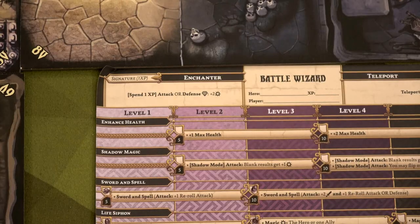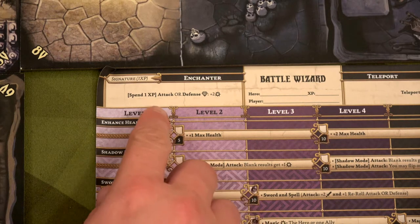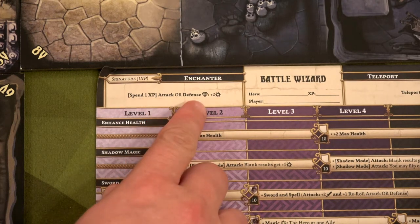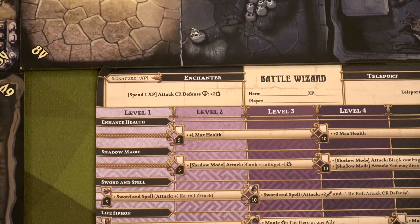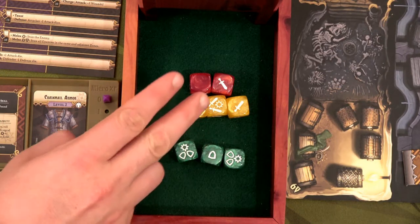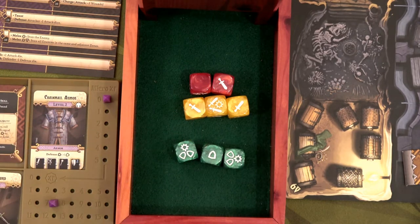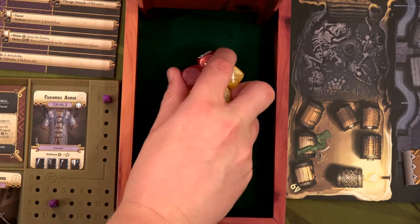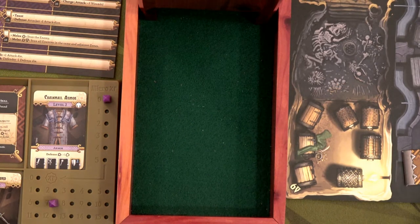First thing, we're going to spend one XP going from six to five to be able to do this for our first attack. If we roll a diamond, we get plus two bam. I want to hit him hard right away. Remember we have sword and spell — that's automatically going to give us plus two hits and we can reroll one attack or one defense die if we want. We also have tons of bam abilities, so we'll just figure out what we're going to do based on what we get. That is the fun part of this game.